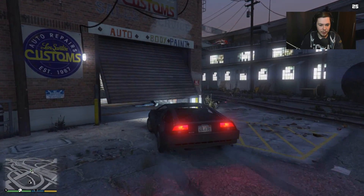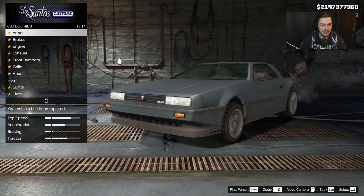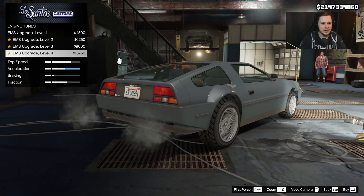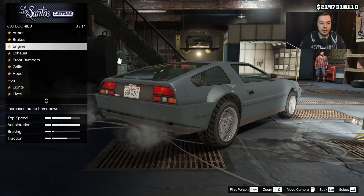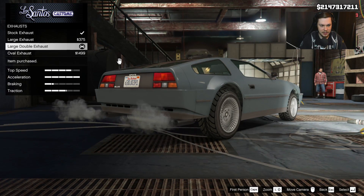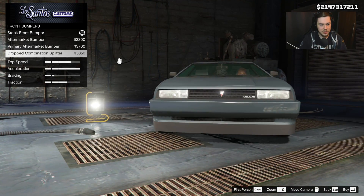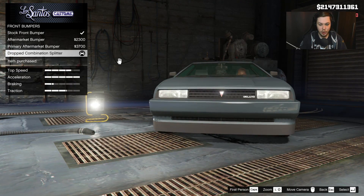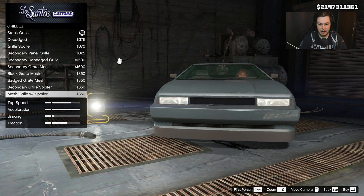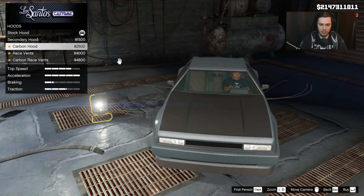Very nice. Let's take this in and see what we can do to this bad boy. So it's a sports classic as well. Let's fix this bad boy. It looks like we can do a couple of things, which is pretty cool. Armor — I'm going to upgrade everything to maximum so we can see the full potential. I'm interested in seeing if the engine improves the flying speed. We can change the exhaust — I'll go with the large double exhausts. Front bumper we can change as well.